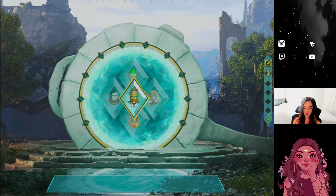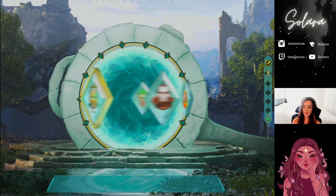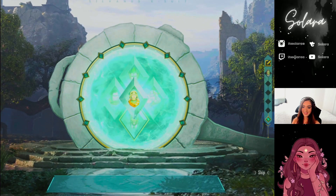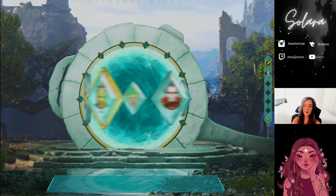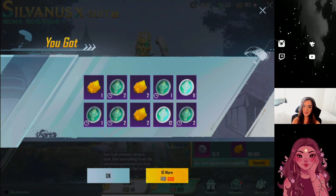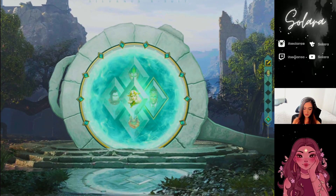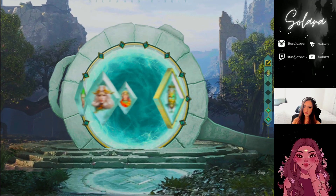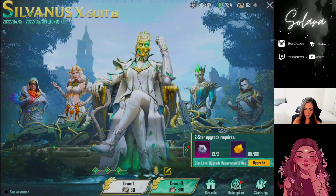We got the x-suit and a bunch of duplicates — thank god we ended up getting it. More duplicates — still no mythics, just duplicate mythics at this point. With only 20 left and it's not giving me anything. Give me something — I don't even want the head piece, just give me the outfit. Literally nothing. We're done. Let's just let it play out.